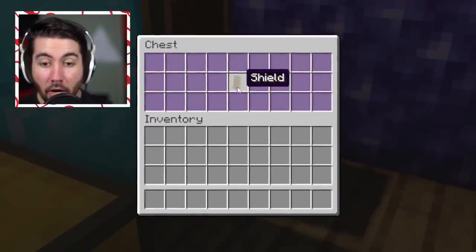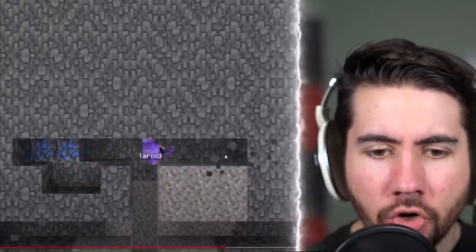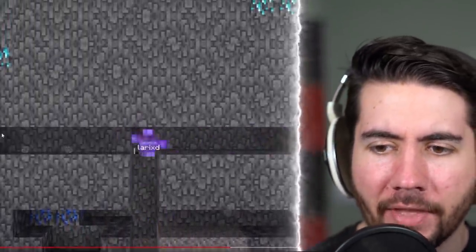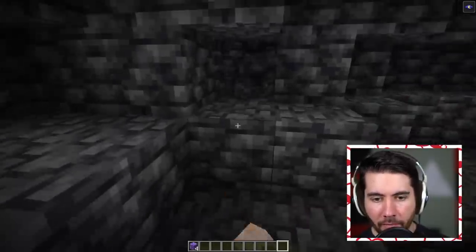We see what our next item is — a shield. This guy invented a new way of strip mining where you go three up and then five and five. To me it looks super dumb, so we're going to do it in creative mode to cover a lot of ground.